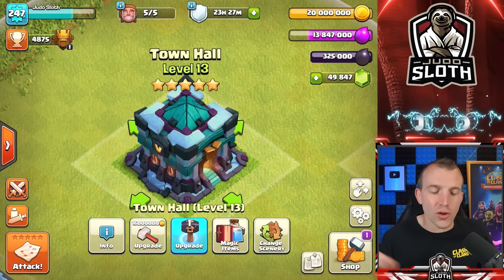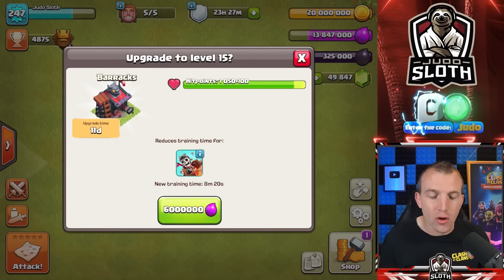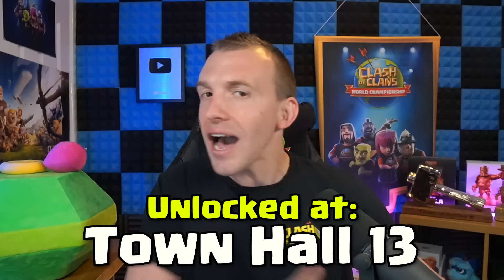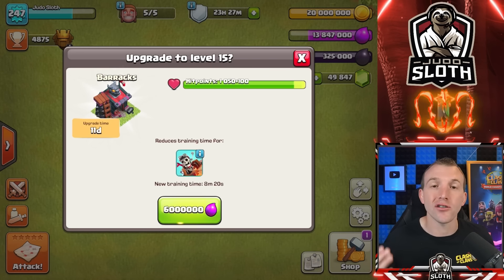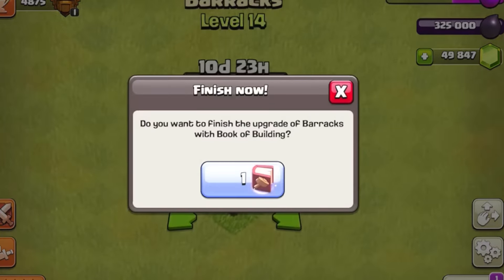Why do I have a Town Hall 13 loaded up on the developer build? That is because your new troop, the Dragon Rider, is unlocked at Town Hall 13. It costs 6 million elixir with an 11-day build time to get that brand new barracks we've seen on day one.